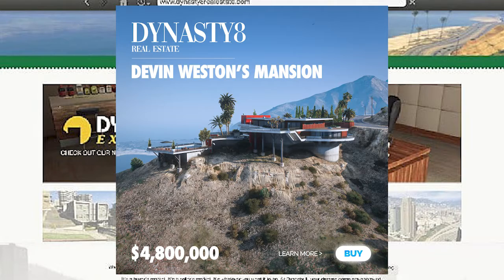This is what it looks like if you want to view more photos on Dynasty 8 Real Estate for Devin Weston's mansion. They think it would be around $4.8 hundred million dollars, and it has options to learn more or buy. The concept has a great overview of the property — mountains in the background, roads, the mansion itself, and a pool, giving a great angle of what the property would look like.